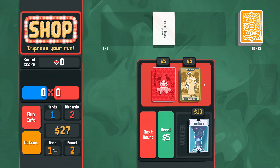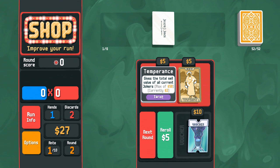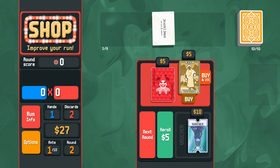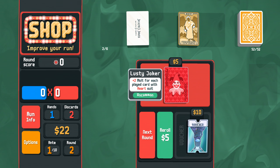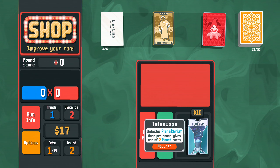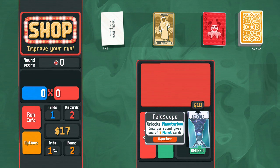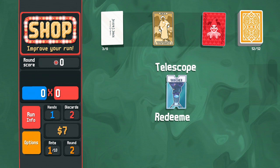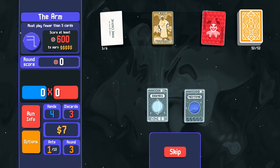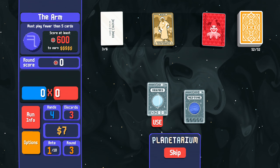That is $27 and we are going after what we're going after — we're going after 400. So we've got a ways to go. Planetarium. Temperance gives the total sell value of all your jokers — we should probably invest in that now. We'll take hearts. Unlocks planetarium. Once per round gives one of two planet cards to upgrade our levels. I think we're going to have to take that just for the longevity of trying to win. Must play fewer than five cards — two pair. Easy choice.